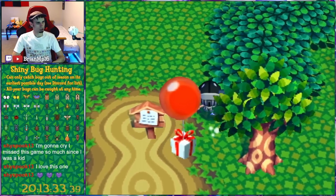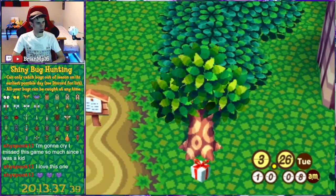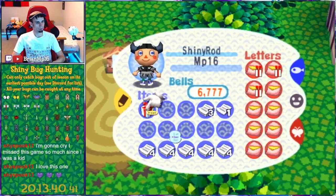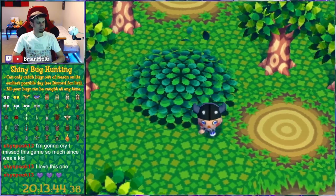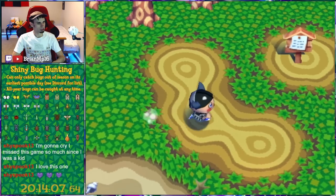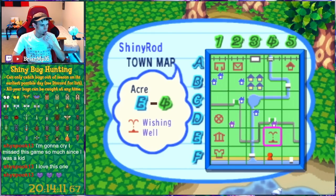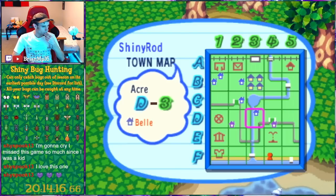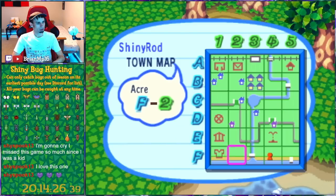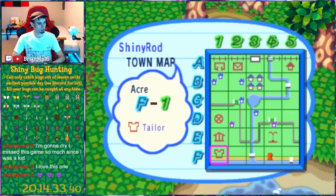I need to select two acres that are adjacent to each other that have no trees in them. Oh hey, a balloon! No trees, no rocks. We got a flying saucer flying through the air. What about this acre — does it have a rock? Yeah, dang. This is unfortunate. The museum — the museum could work. A lot of spaces to cover up, though. Museum's not a bad one. I don't even know if the Able Sisters — there's a one-in-three chance it has a rock.